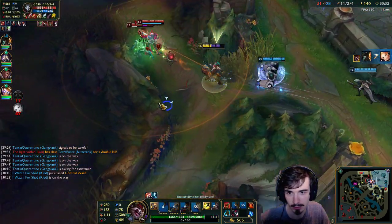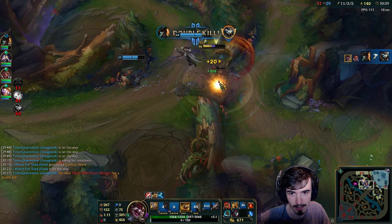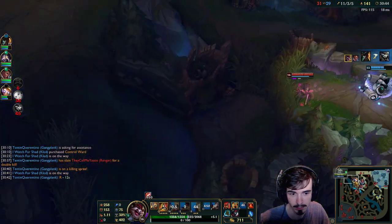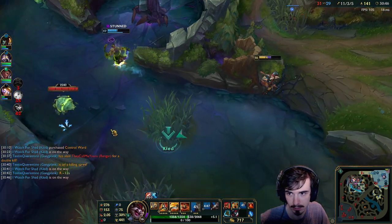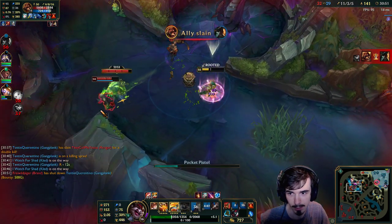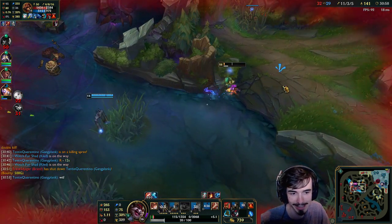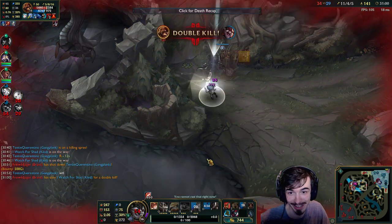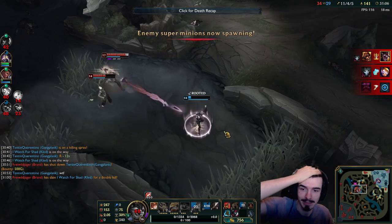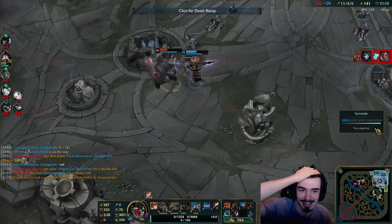I'll just group with the team. One more — oh did that work? No. Can we get Baron off this? I feel like we should try Baron here. Oh, I missed my Q — that's bad. How do we go from 'can we Baron this' to we're all dying? Am I actually dead? How did we mess that up so badly?